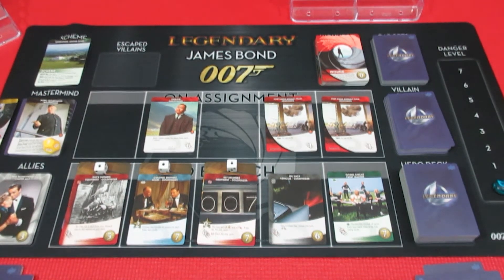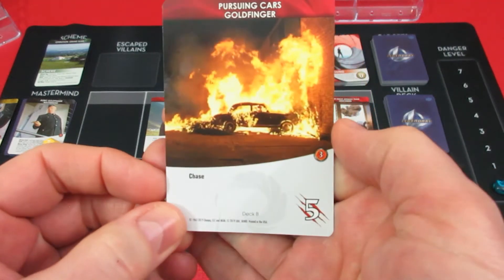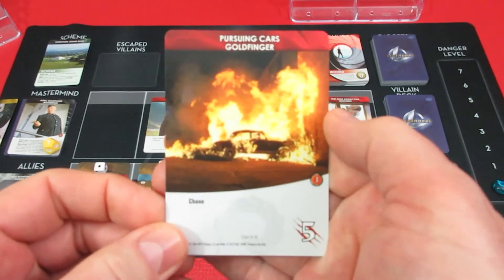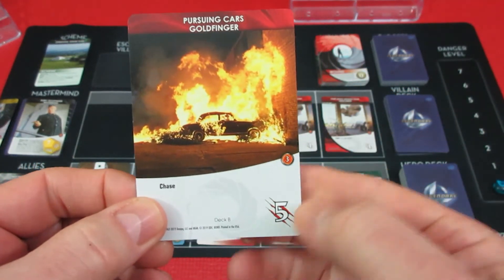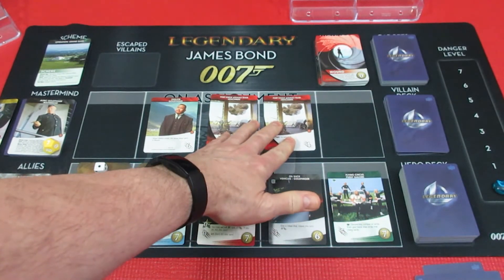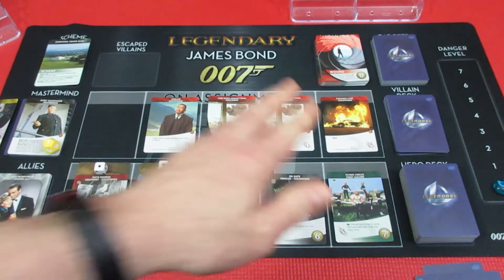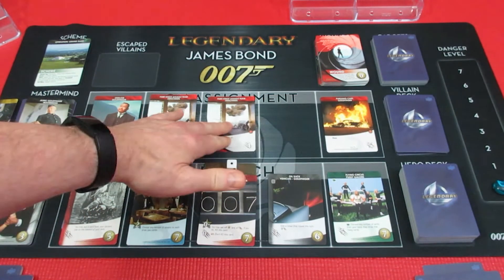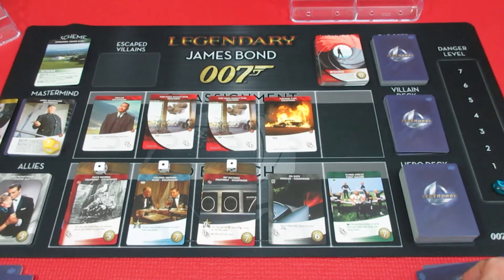George's turn. What's on top of the villain deck? Just shoot us now - it's a Goldfinger pursuing card, a chase card, five attack. Chase cards immediately chase, so it shoves everything down, which means Odd Job is going to move. We have to try and get rid of that - this is absolute garbage.